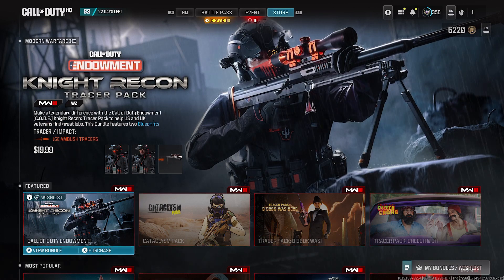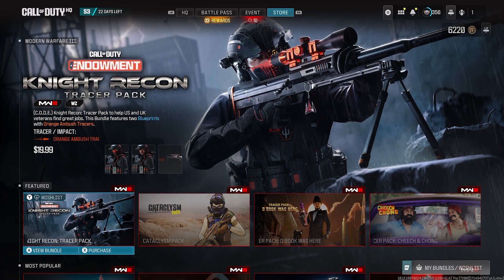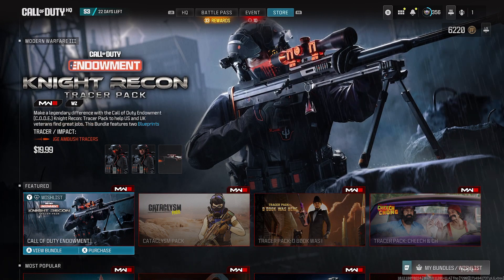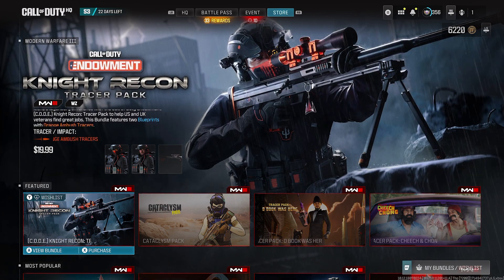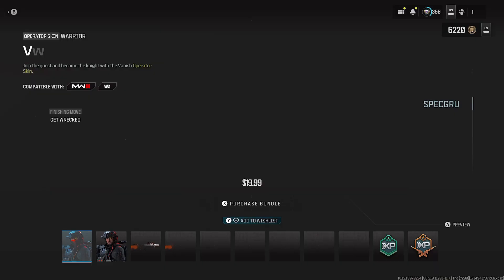Hey everybody, welcome to the latest store update here from MW3 and Warzone. Today we have the COD Endowment Night Recon Tracer Pack. I'm going to cover it and check it out. This will cost you 20 bucks, and of course anyone who buys this, all the proceeds will go towards the veterans. This is going to put the Tracer Smash Impact on the Orange Ambush Tracers. Let's go ahead and check this out together.